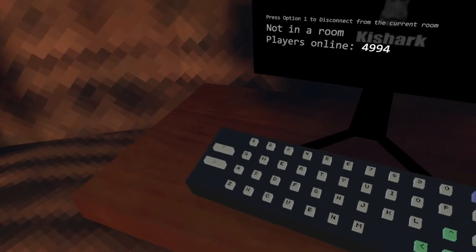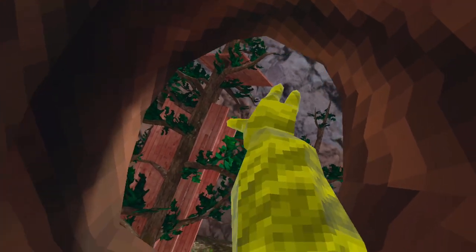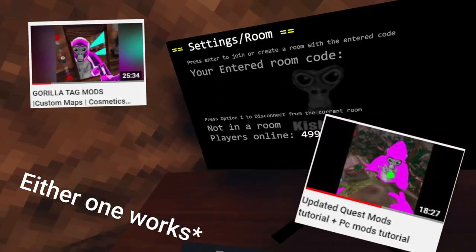The first step is to download mods — any mod that lets you fly around, or like Platform Monkey lets you go in the air, anything that will allow you to escape and get on top of the map. If you don't know how to install mods, there will be a link in the description and somewhere on screen to a tutorial on how to get mods. Go watch that and come back once you're done.